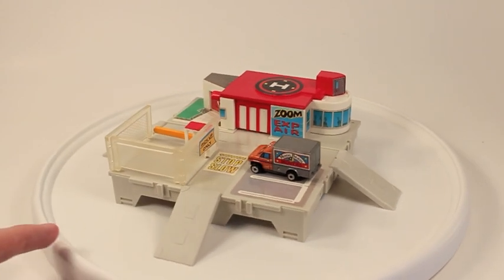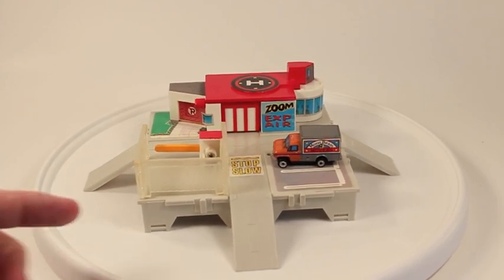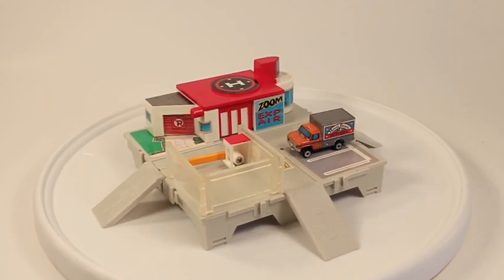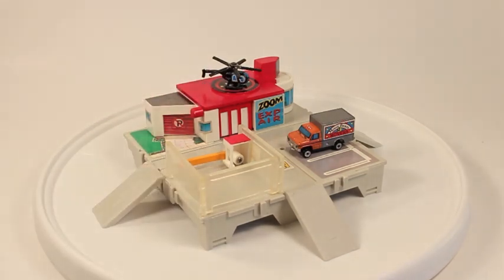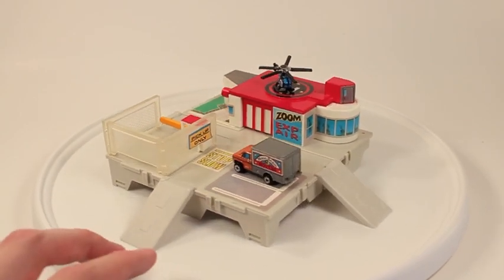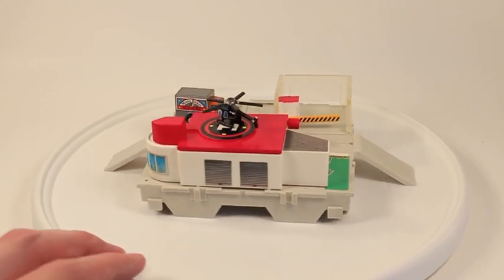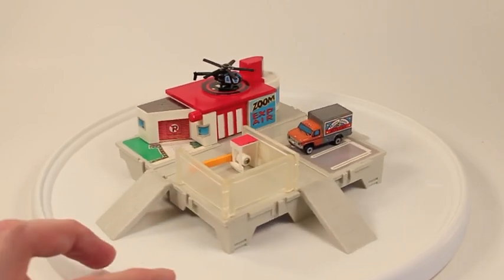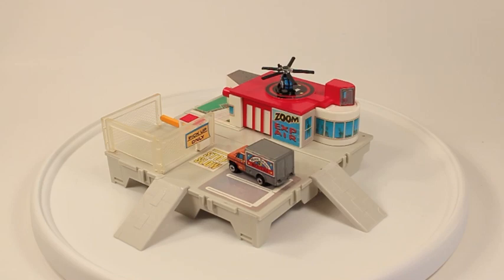I don't have the actual car that came with this set as I got it from a friend, so I put the moving van in front for this review. I kind of like to pretend this is just a front building for the SWAT team, because I really don't know what else to do with it. It's such a unique, weird set — a repaint, they must have just had to come up with something at the last minute. So that is Express Freight. You probably really don't need it in your city because it's so weird.